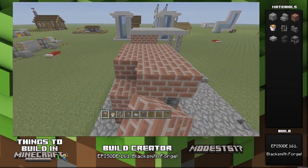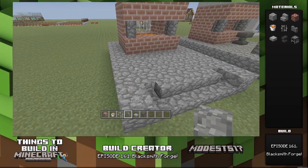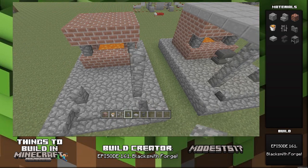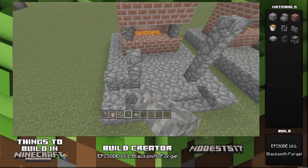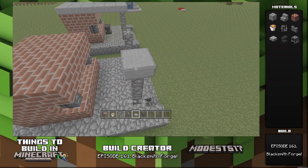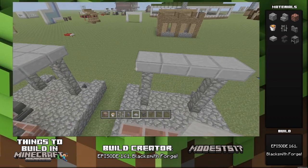You can put this anywhere in your world — say if you don't want to make the blacksmith house I showed not too long ago, or you could even put this outside it. It uses cobblestone walls and overall it's a cool thing. I'm into the medieval stuff right now, so I think this definitely fits into that theme.